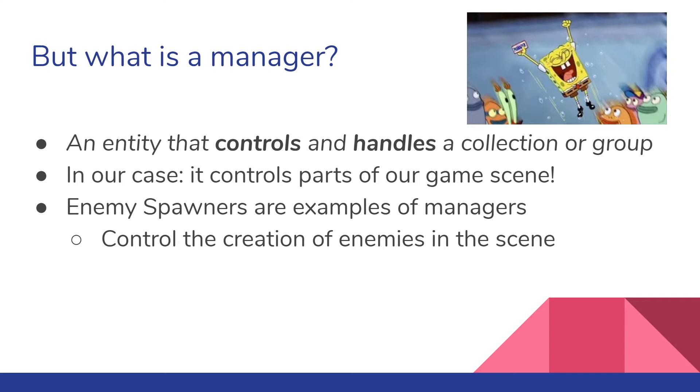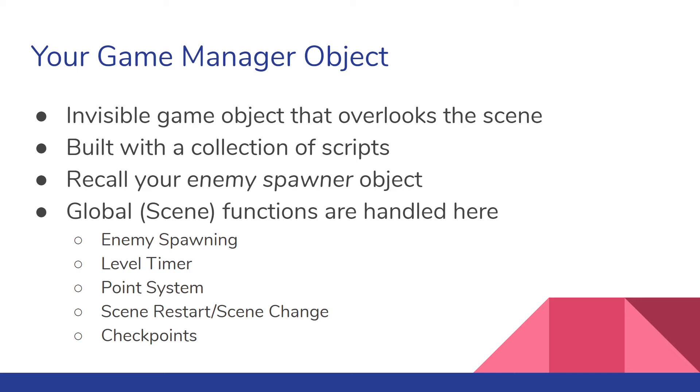What about the game manager object itself? We're going to take that enemy spawner script and essentially blow it up into more of just scene management in general. Just like your enemy spawner, it's going to be an invisible game object that just exists in the scene — it's not going to have any images connected to it, it's just there and it controls everything. It's usually built with a collection of scripts. You're going to have multiple managers, such as the enemy spawner manager and a timer manager or point system.